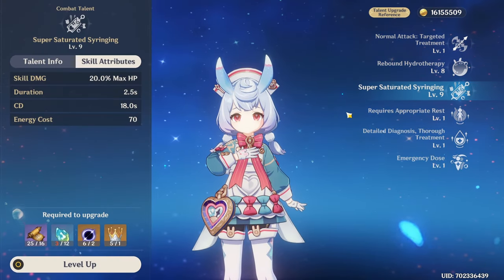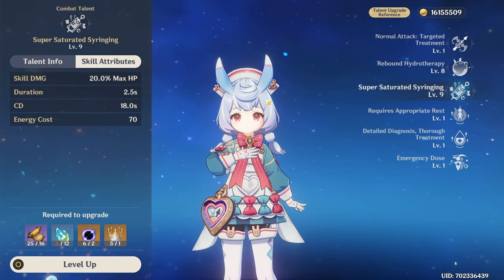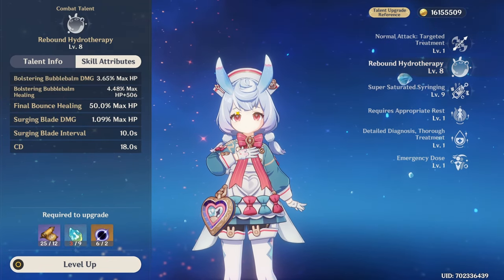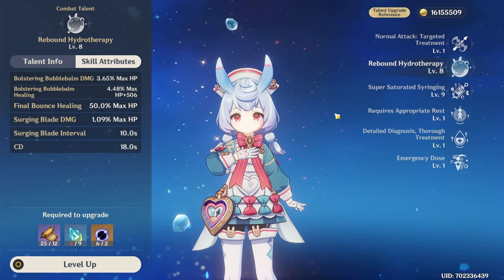As for skills, the highest priority should definitely be the burst skill — it's a reasonable amount of damage. And then the elemental skill: it's not super impressive in terms of damage, but it is the main source of her healing, so it's definitely worth leveling this as well.